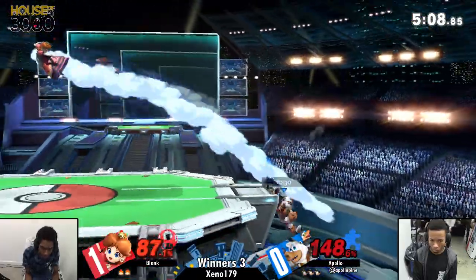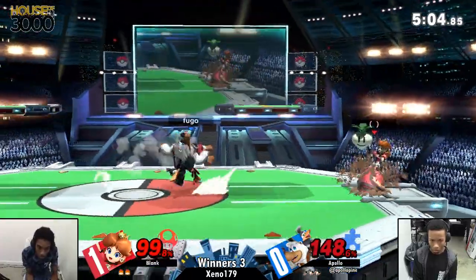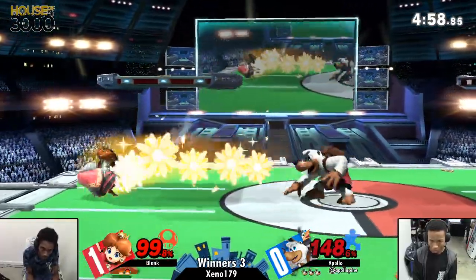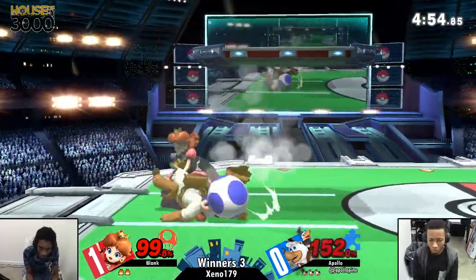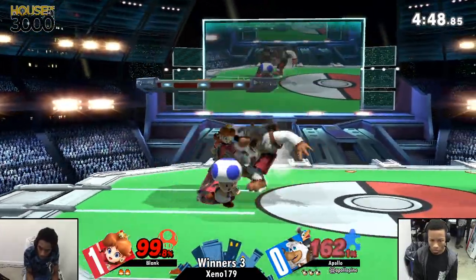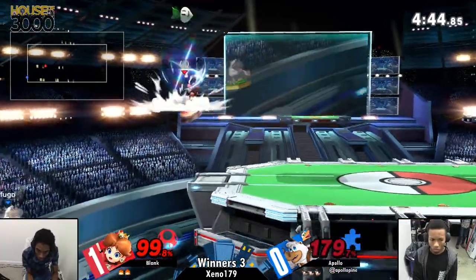Banjo is at 150%. Like I said, he is a pretty heavy character — not only the same weight as ROB, but also the same weight as Snake. Daisy is now at 100%. So even if he loses the stock, Blink will be in prime kill percent territory. Banjo can definitely hit hard and has some setups when he wants to be safe.